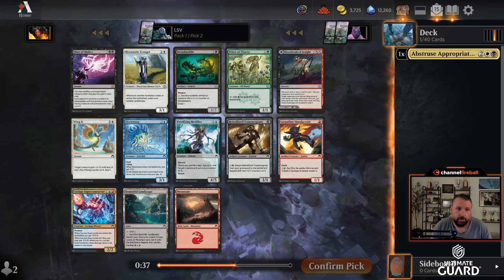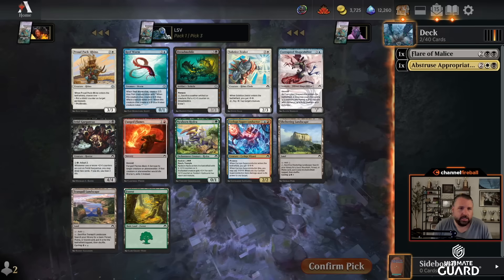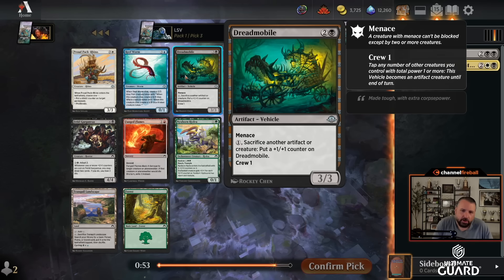When I have a white card, that's also a powerful thing, but I think drafting maybe an Esper-type control deck could be in the cards. Here we've got Dreadmobile, which is a three-three menace crew-one vehicle, and you can sack an artifact or creature to put a plus-one plus-one counter on it. It's just okay.